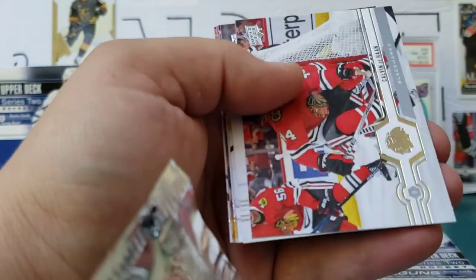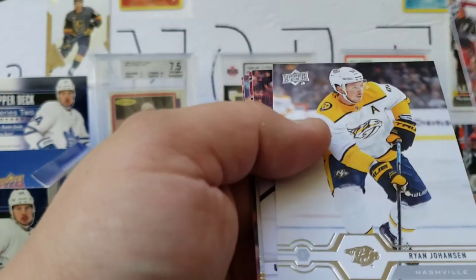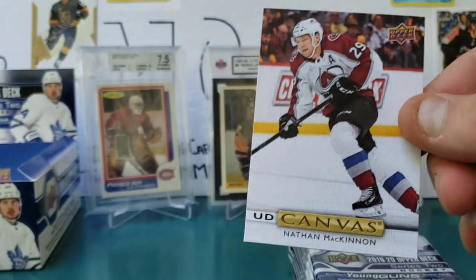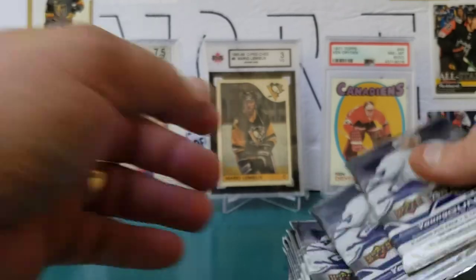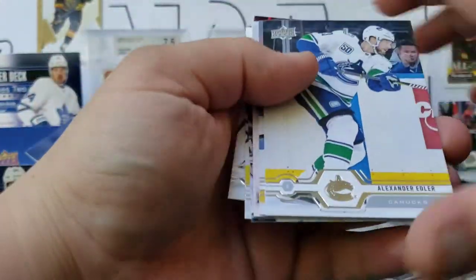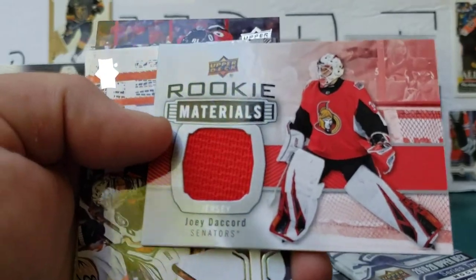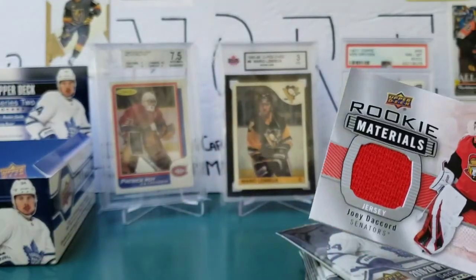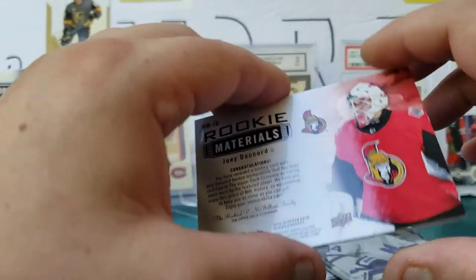David Backes, Sergei Provorov — good job! Dahan, Johansson, and a Canvas of McKinnon — Nathan McKinnon canvas! Mr. Edler, Josh Manson, and a Rookie Materials of Joey DeCord as well! So we got the Young Guns and a Rookie Materials. Miller, Zaitsev, and Hainsey. Going back to the other retail box, I got a Nugent-Hopkins game jersey, and in this retail I get a DeCord Rookie Materials — that is really cool.